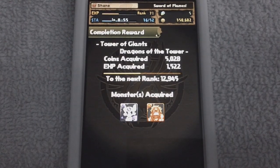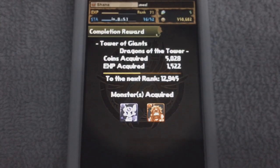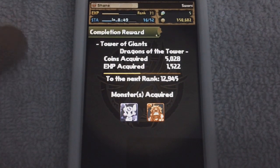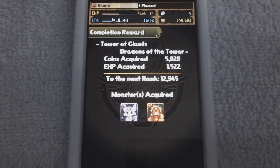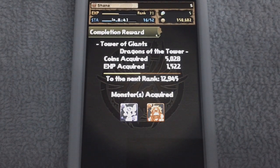As you can see, experience acquired: 1,500, and I only spent three stamina. To get to the next rank I need about 13,000 experience, and I have 36 stamina remaining, so I'm obviously going to level up if I keep doing this. According to a source, you can continually do this to about rank 80 before you have to stop to recharge.